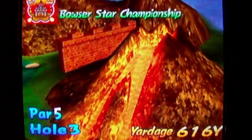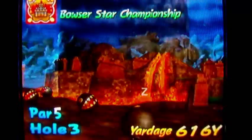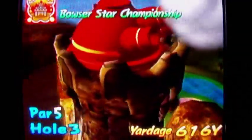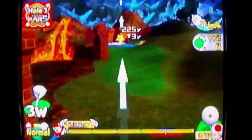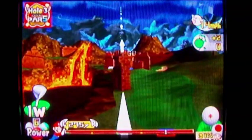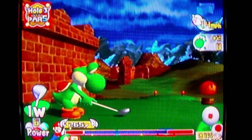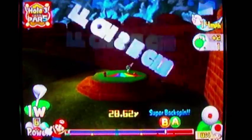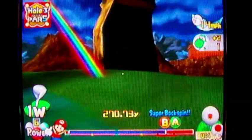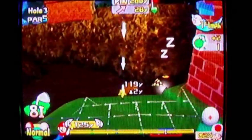Another thing I'd like to mention: a new lie type here is lava. Yes, lava — and lava is just like out of bounds. Don't hit in the lava. And you know out of bounds is bad. There's also something called heath. Heath is basically like the flowers on the Mushroom Course — Peach's Castle Grounds course — only even worse. That's not something you want to land in either. It's worse than heavy rough. Even those flowers are worse than heavy rough.